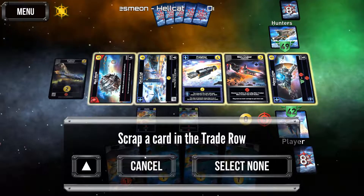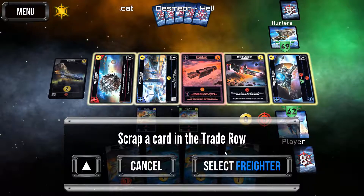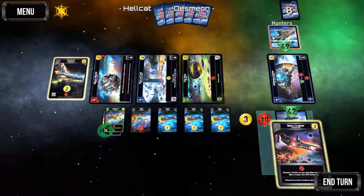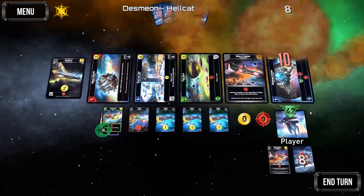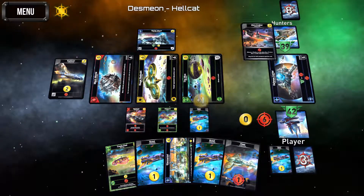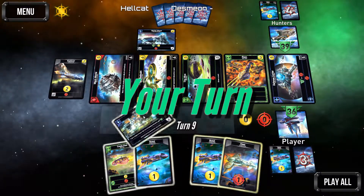Let's go ahead and scrap the freighter. We have three total, so we're going to buy that merc cruiser — getting mercenaries against the bounty hunters — and smack them for ten.